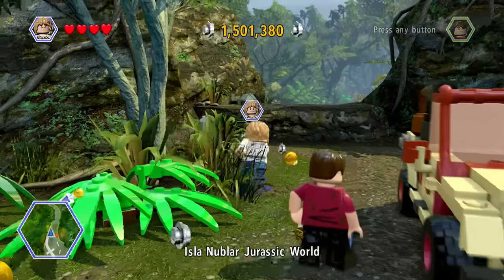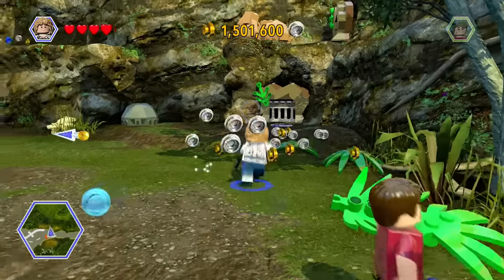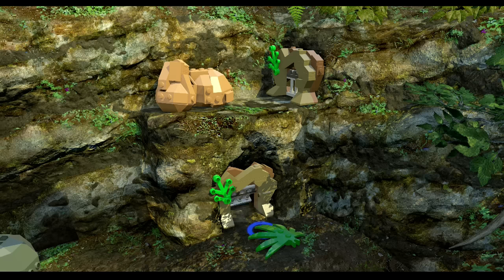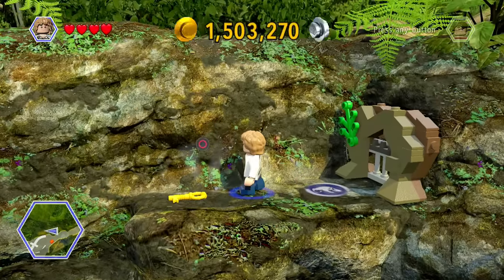Hello, welcome back. I'm the GameBeaver and this is another episode of Jurassic World Lego Game — the Jurassic World portion. So now we're Zack and Grey and we're trying to find our way back. We have the Jeep Wrangler in tow, but we need to get back to the main visitor place.